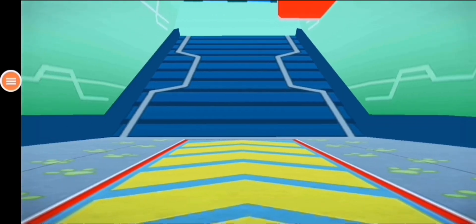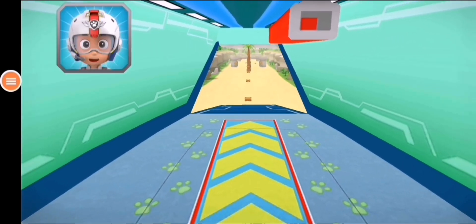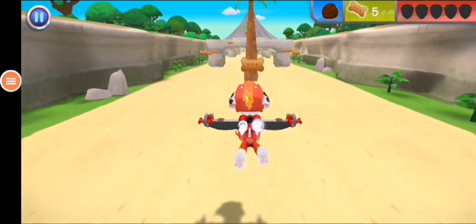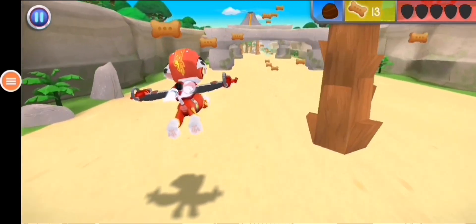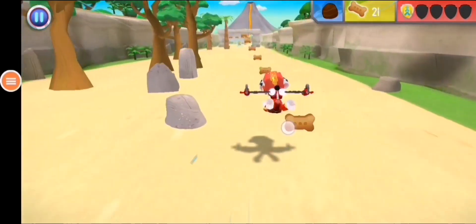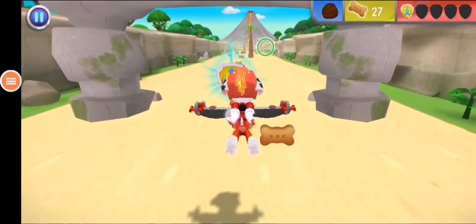I'm fired up. All right, let's test those flight skills, pups. Rubble needs another rock to stop the lava flow from reaching the rest of the island. When you see a rock, fly towards it to collect it. Ready for a ruff-ruff rescue. Way to fly. Whoa. Nice. Speed boost. It's always time for treats.